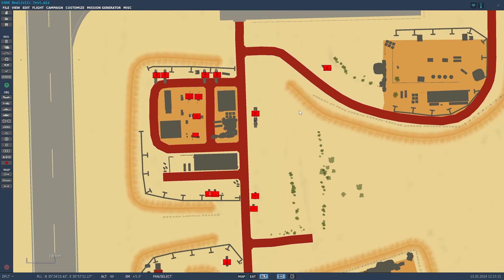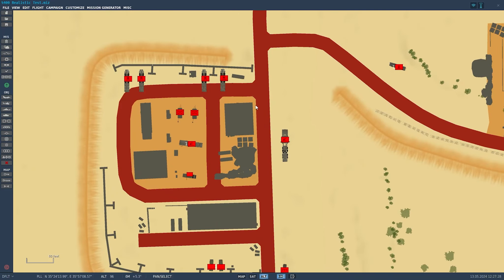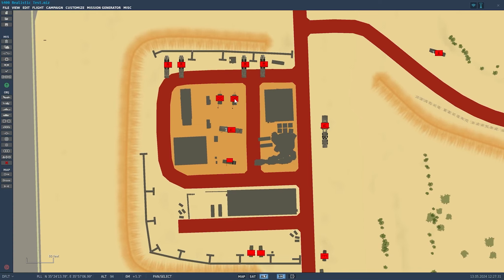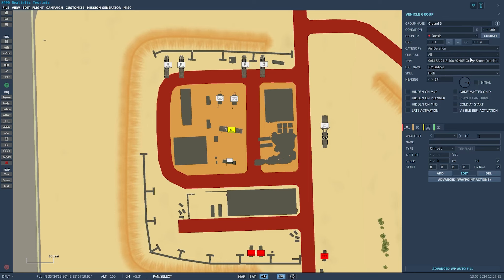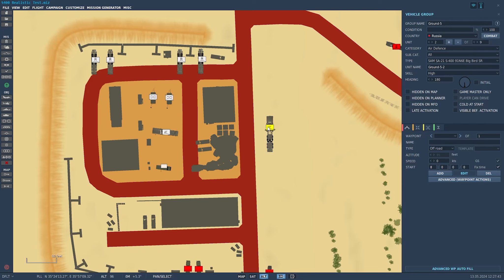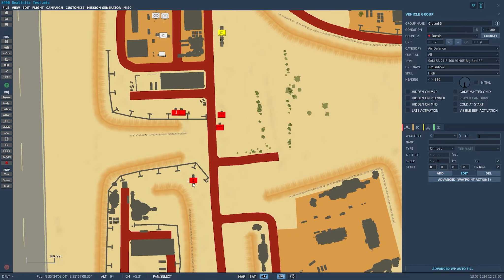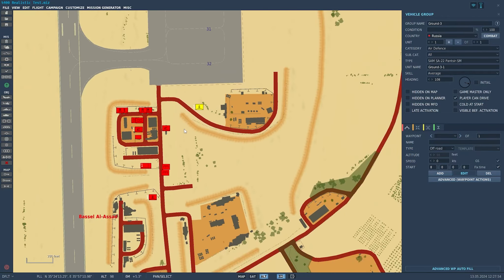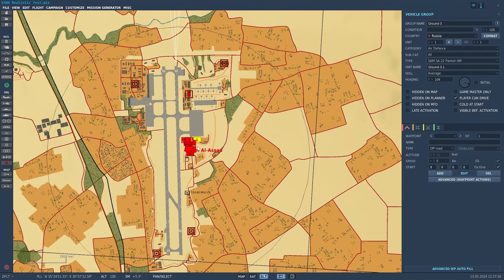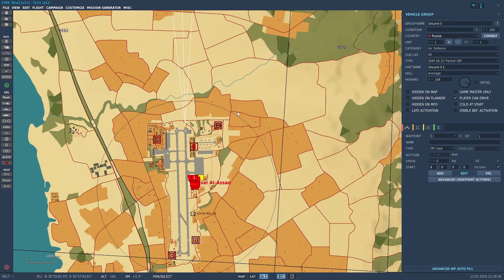We're going to sling these ATACMs down here and see what we can do. If you look at our launch site, we've got our four TELs, two generators, a gravestone truck-mounted tracking radar, command and control, our Big Bird search radar, fuel and ammo trucks, one Pantsir to the south, and another to the northeast. Missiles against missiles — anti-missile missiles blow my mind. It's like going out in the backyard and trying to shoot each other's bullet with another bullet.